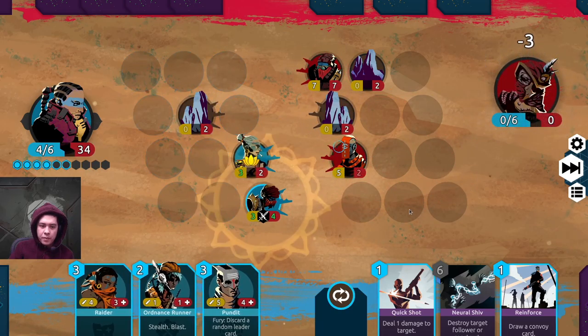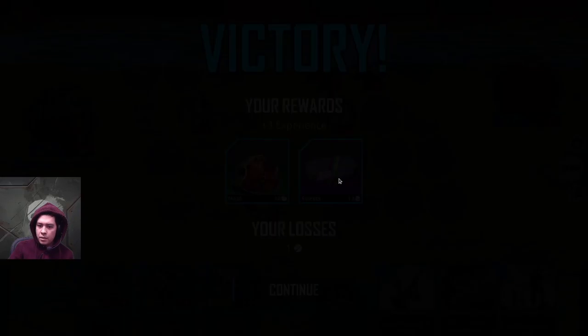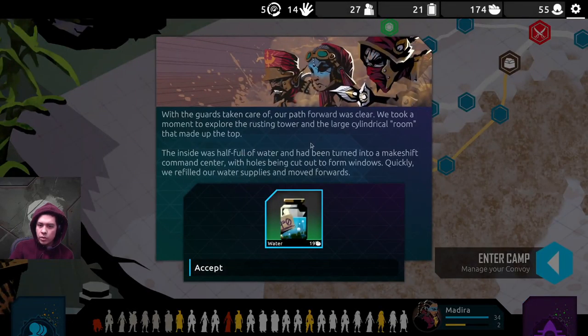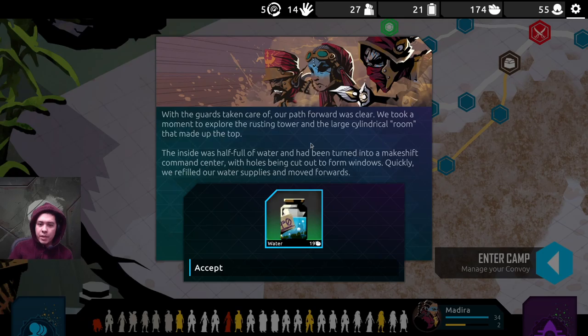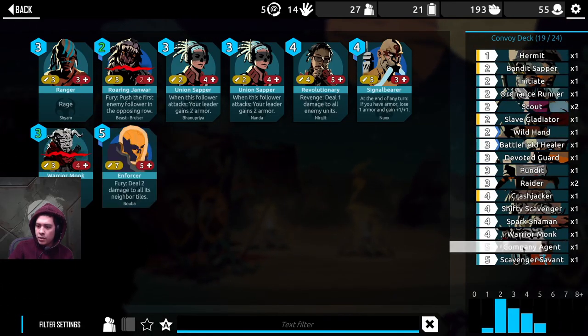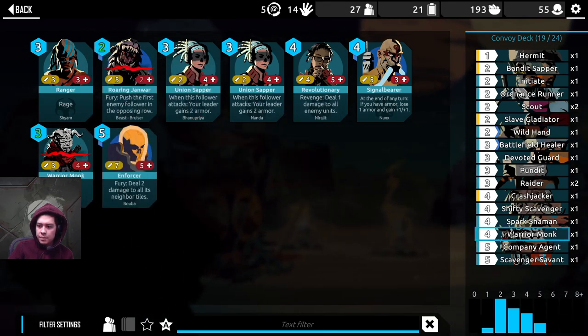Started with a lot of energy right off the bat. Bummer. I can deal three, four, five. I think this will give us the damage we need. Did it. Meat and sweets. Took a wound. With the guards taken care of, our path forward was clear. We took a moment to explore the resting tower — the inside was half full of water, turned into a makeshift command center with holes cut out to form windows. We refilled our water supplies and moved forward.